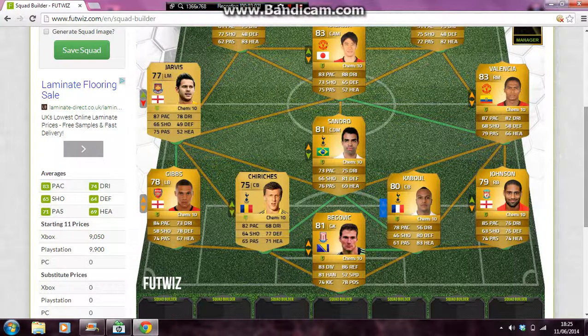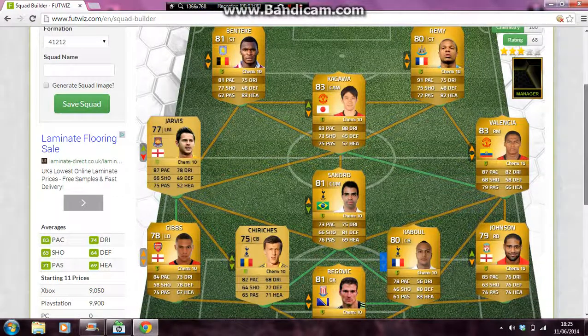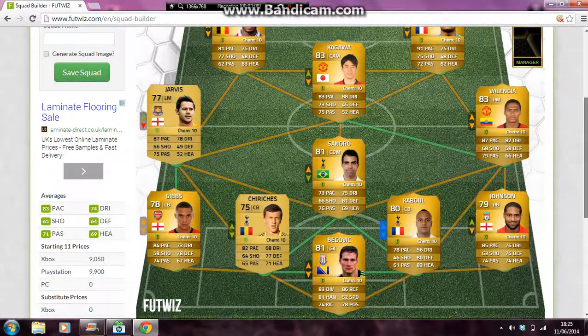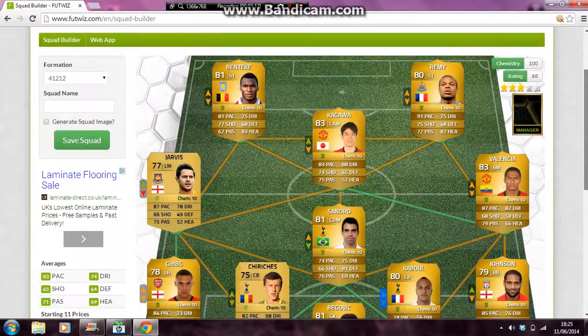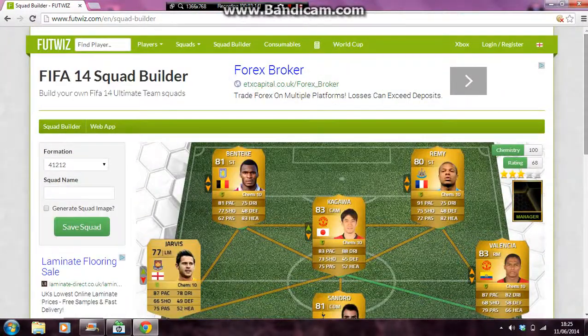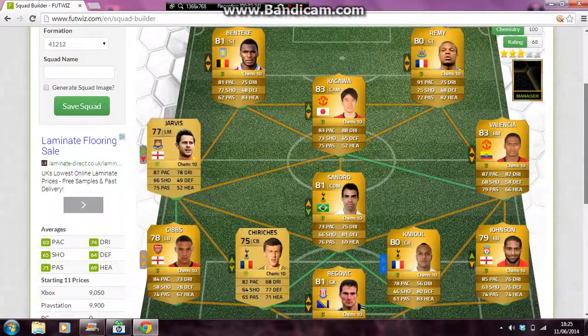So I'd say this is a pretty good team for a cheap BPL side, and apparently it's only just over 9k on Xbox. I doubt it's quite that low — it cost me about 15k to make it, so it depends what prices you pay. It might say 3 stars online but it's a really good team.